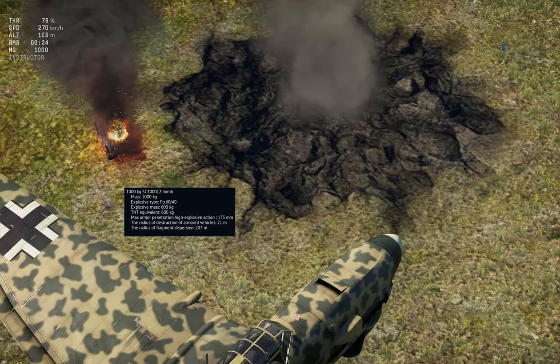The last bomb is the 1,000 kg bomb. It has a TNT equivalent of 600 kg. The radius of destruction of armored vehicles is 21 meters, and the radius of fragment dispersion is 270 meters. A kill was scored even though the vehicle wasn't even within the blackened burst damage radius — it was actually outside of it, which is pretty insane. The max armor penetration via high explosive action is 175mm, a number that increases with bomb load. This penetration ability plus the range means this bomb can wipe out anything around a capture point. A typical armored vehicle at BR 1.7 or 2.0 might have 50mm of armor — this completely overwhelms it. It's like having a mini nuke at BR 1.7.